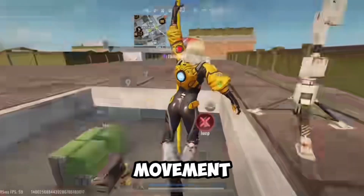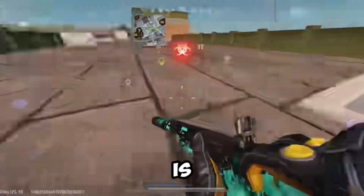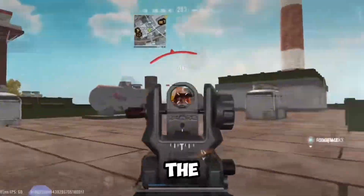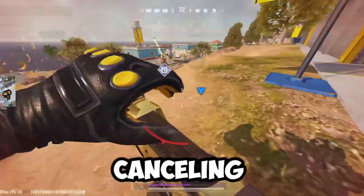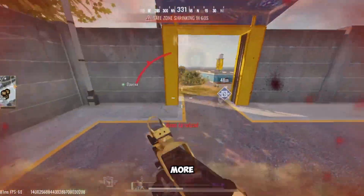The main goal of having great movement in Bloodstrike is to make you a difficult target to hit. Aim assist is OP, but it only works effectively if you're standing still. This is where movement comes in. We are going to start from simple movements like slide cancelling, bunny hopping, and strafing, to advanced movements like backward slide, quick jiggle, and more.